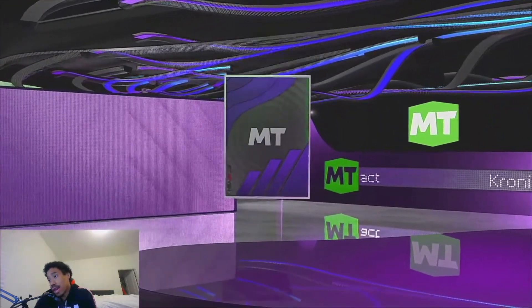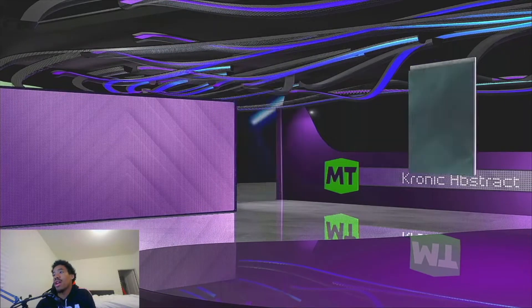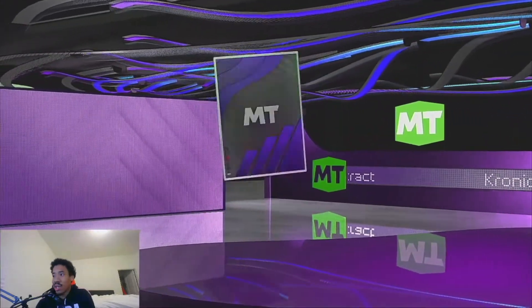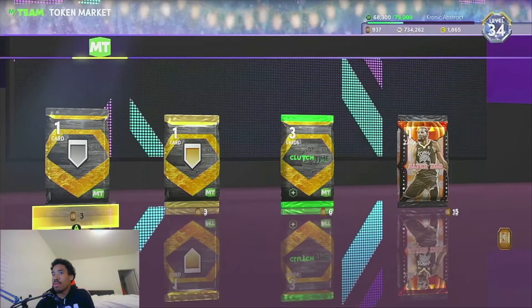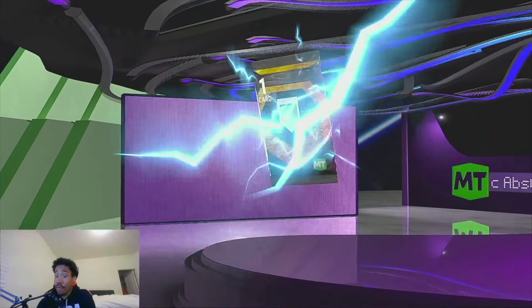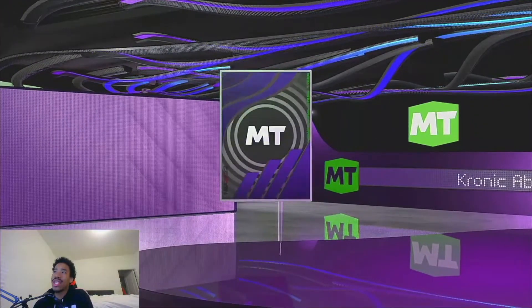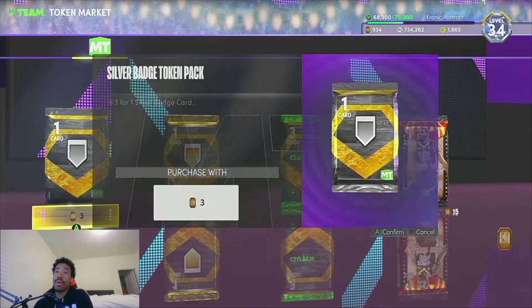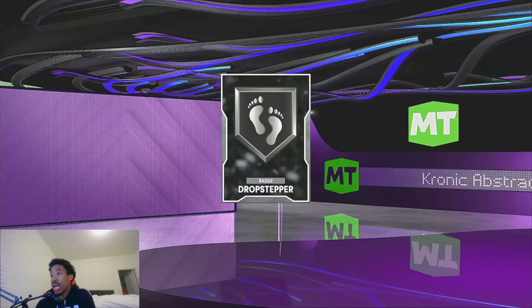That was the 11th pack. 12th pack — got another difficult shots, so that's two difficult shots. Just want to keep pushing, hopefully get some more good luck. Silver diamonds probably pretty solid as well — that was the 13th. Here is the 14th pack. Ball stripper — that's a very slept-on badge in my opinion. It definitely helps with the paint mashing and everything like that.